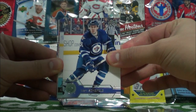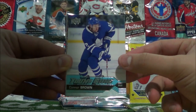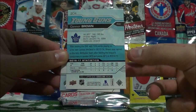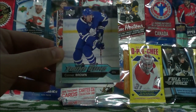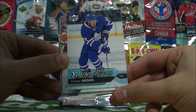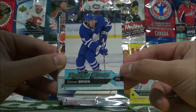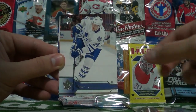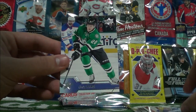And we have a young gun here — who is it? Connor Brown! My first Maple Leafs young gun — finally hit a Maple Leaf. Connor Brown, Young Guns. So that's my 15th insert — finally pulled a Maple Leaf. Very nice. Justin Abdelkader, Peter Holland, TJ Brody, Cam Talbott, and Cody Eakin.